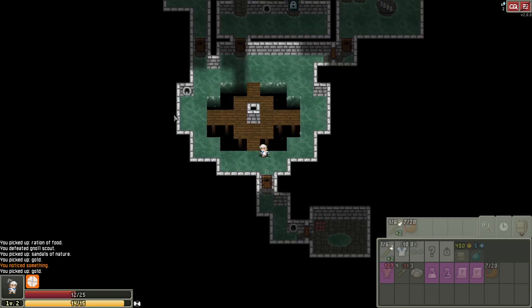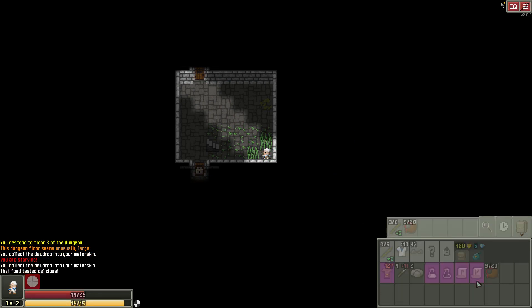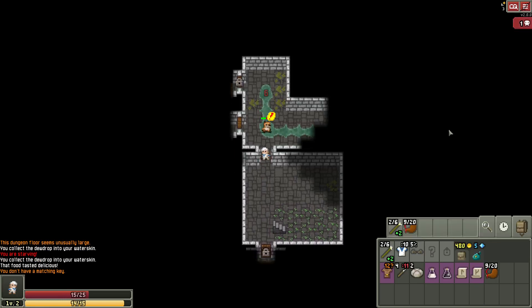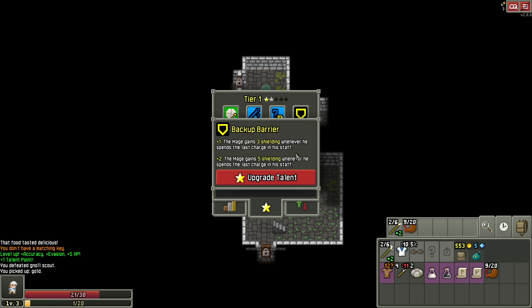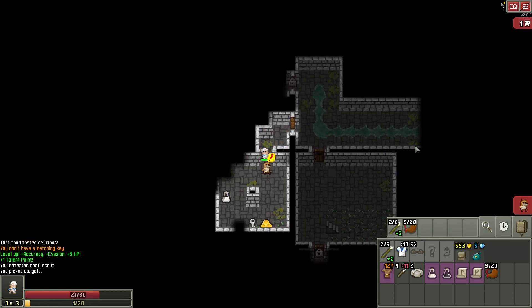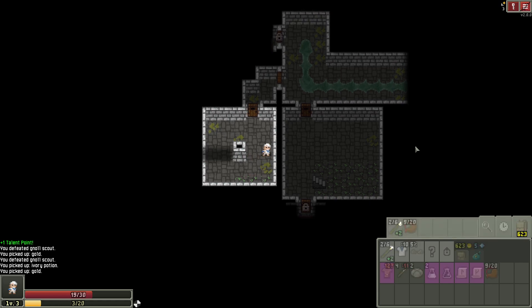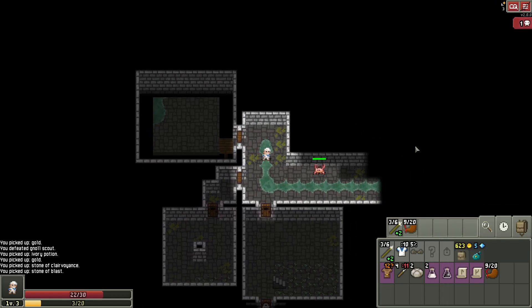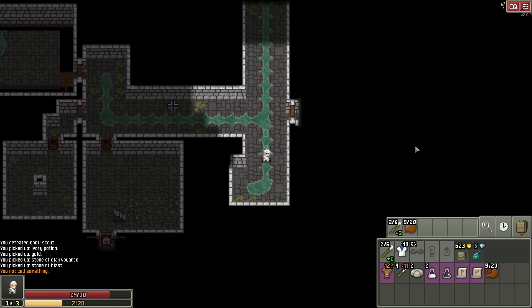Gotta remember the alchemy room's up here. We're gonna find identification scrolls — it will be a thing, just not yet. I have a little bit of food, I can eat some food. I'd love armor of metabolism that actually makes it so you don't have to eat as much. Let's get some shielding. Apparently there's no wands yet, so identification of wands is less important than just survival. We can at least burn those runes for more magic power, so it's not a total waste. I'm not gonna use them for their intended purpose, but at least we can burn them.